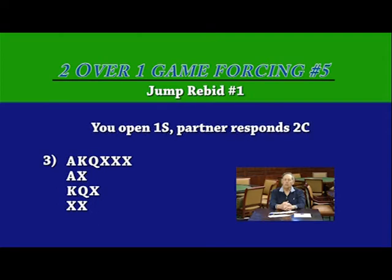On the next hand, here again we open one spade, partner bids two clubs, and we have a massive hand — 18 high card points. And what are we going to do? We're not going to jump. There's no need to jump once you're in a 2 over 1 game forcing situation, unless you have a very important message to give your partner like we saw in hand number one, where we have a self-sufficient suit. So we're just going to rebid two spades, promising a six card suit.